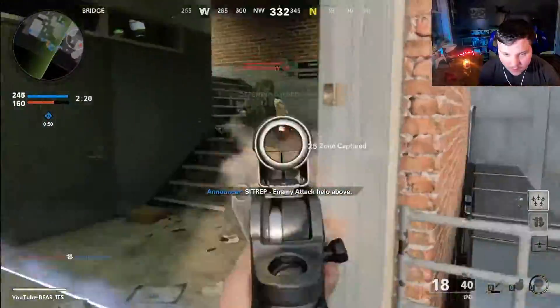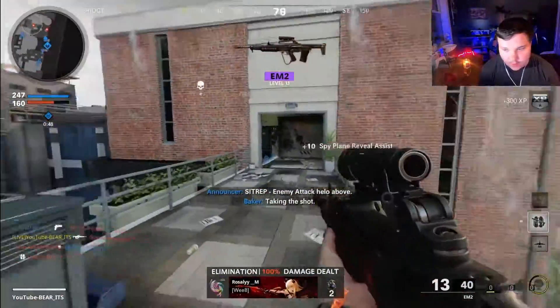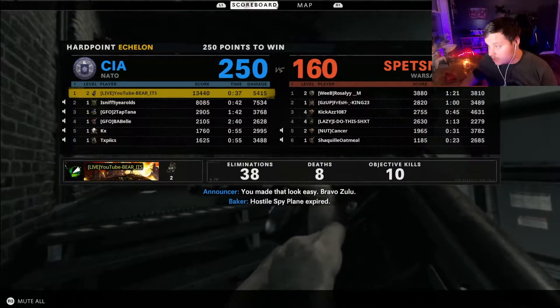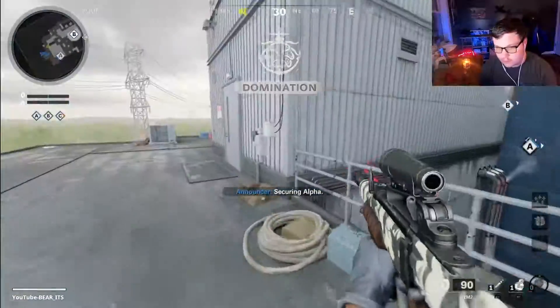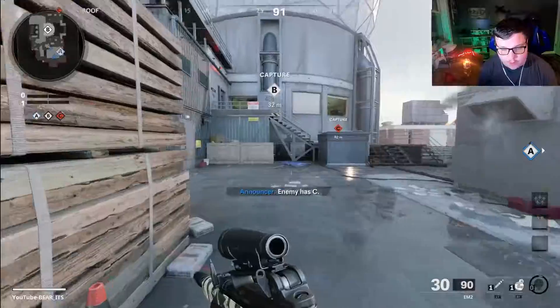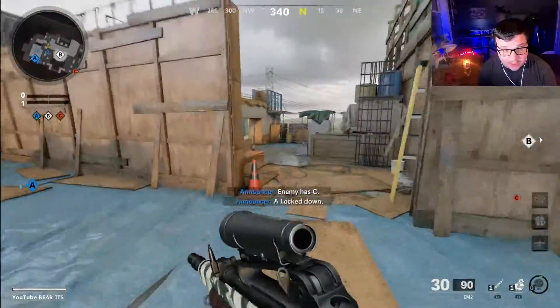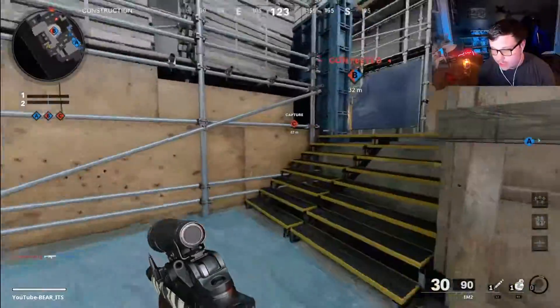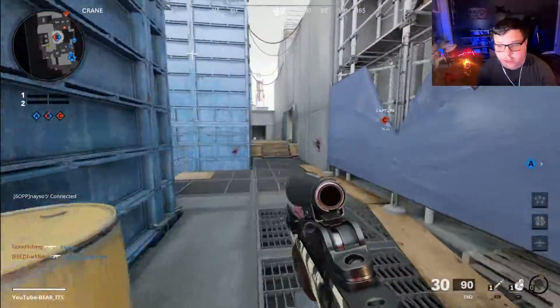So I put some attachments on the EM-2 here — put some laser sights, a bigger magazine. Doesn't seem to affect the ADS speed really at all, so that makes me happy. I'm not really sure how this is going to go, but I'm hoping this goes a little bit better.